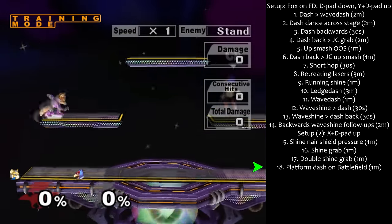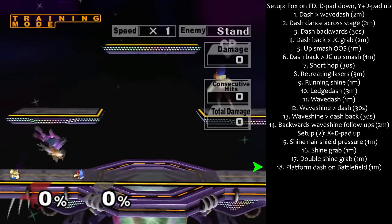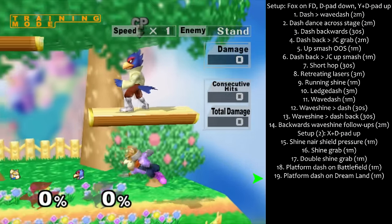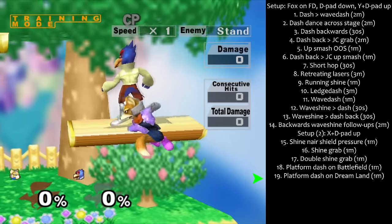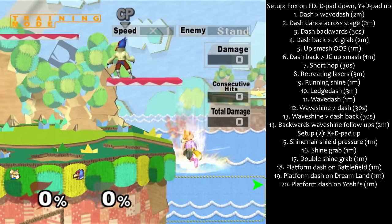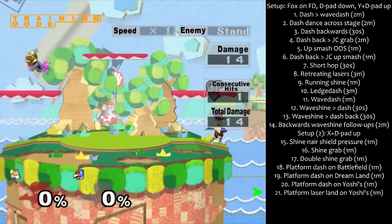Step 18: Platform dash on Battlefield for 1 minute, 30 seconds on each side. Step 19: Platform dash on Dreamland for 1 minute — yes, this is possible. Step 20: Platform dash on Yoshi's for 1 minute. Step 21: Land with laser on Yoshi's platform for 1 minute.